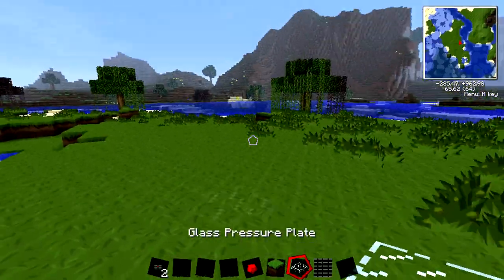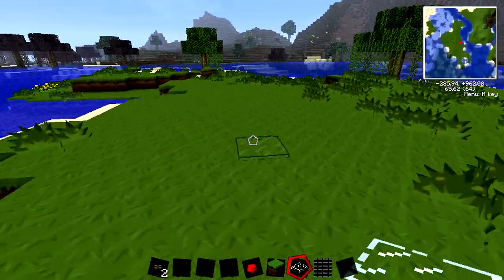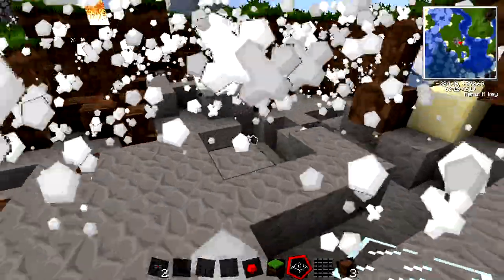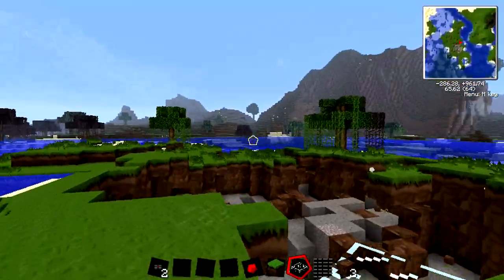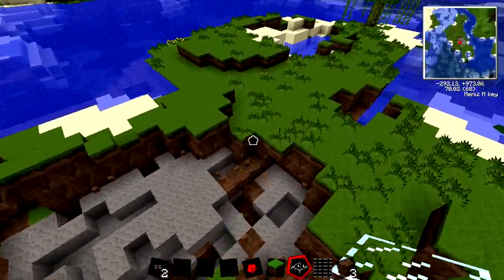It's extremely unnoticeable, especially with the glass pressure plate — you will not notice it as you're just walking along. Then you just hear that sound, and you just die. That's a good little trap for people. I know it could be used with any explosive, but I just think the S-mine works the best.